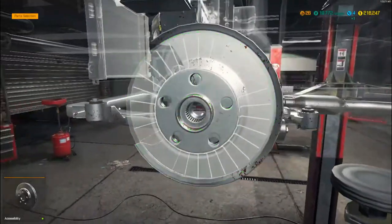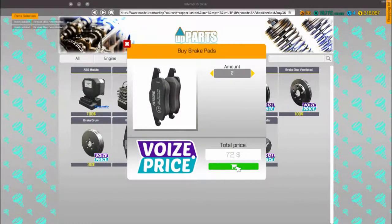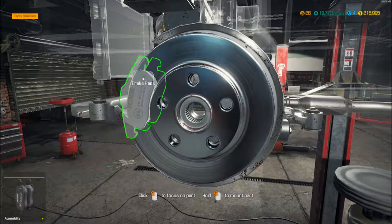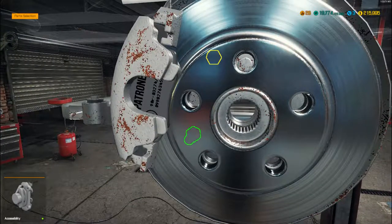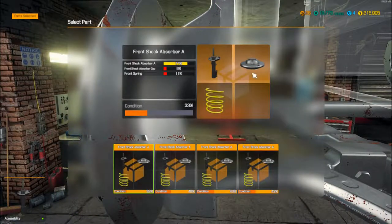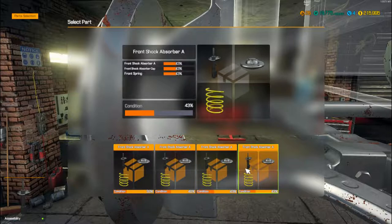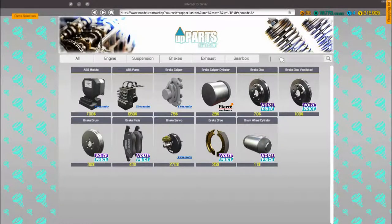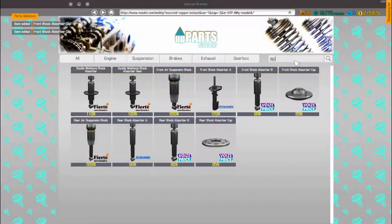So let's start building the car back up. First things first - brakes. If you're going to change discs, always change the pads. The calipers are at 77%, 78% for the cylinder, so that should be fine. We've got the suspension - the shock absorbers themselves are fine, just the caps and the springs we're going to need. So let's get two shock caps and then we can do the spring as well.